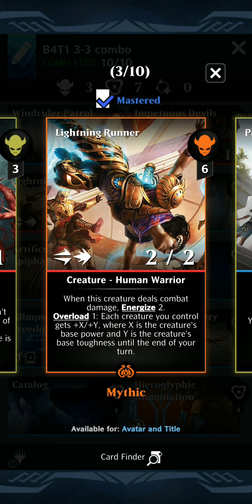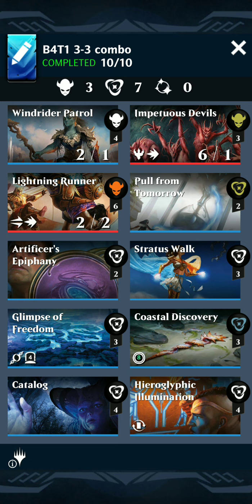We only have 3 creatures in this deck. Previous versions of this that I ran with Pauper stuff had a bunch of creatures, and you had to swap the creatures back and forth while reinforcing a token stack. But with only 3 creatures in the deck, this should run a lot faster.